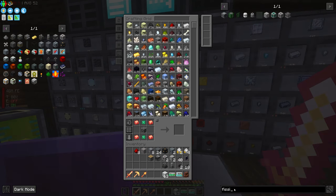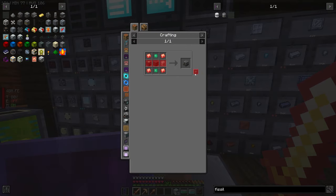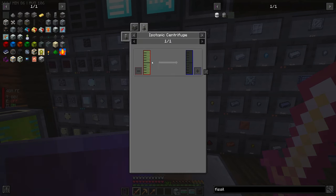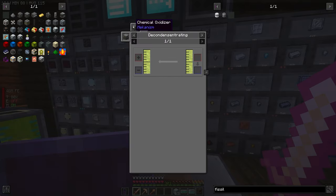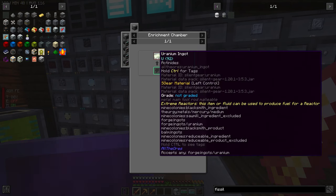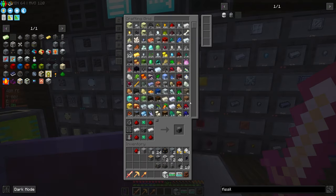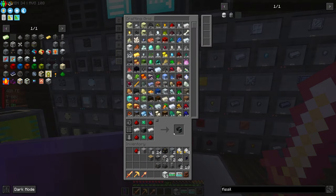Let's search fissile fuel and pin this so we can click on it. We'll go to uranium hexafluoride — now we need uranium oxide and a chemical oxidizer. Click into this again: uranium oxide needs the chemical oxidizer, which needs yellow cake uranium, which needs uranium ingots. Let's add that to the list — we're going to need an enrichment chamber. Let's grab one and upgrade it.